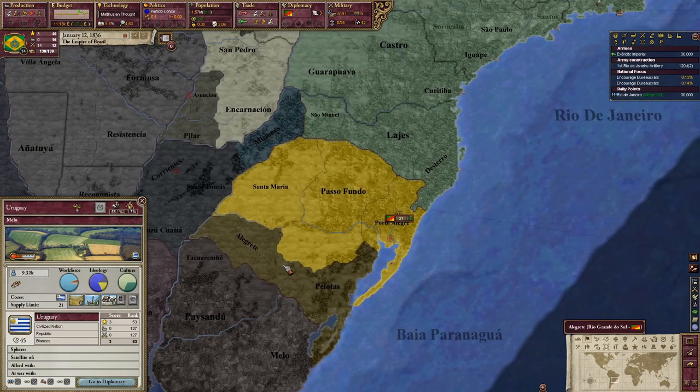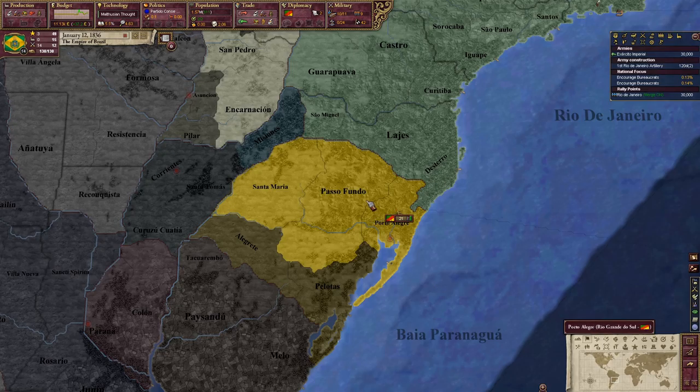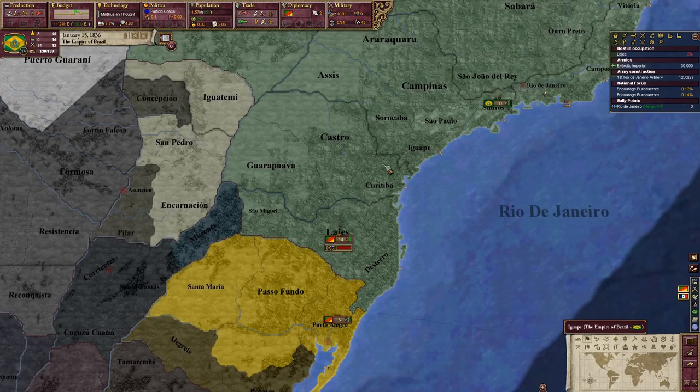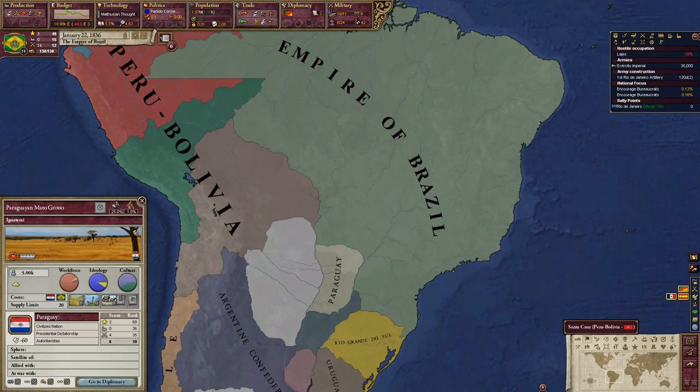If I justify on them now we'll finish Rio Grande off soon enough — they have no score. I hope we don't get that much infamy, because I have plans to take out Paraguay as well as maybe Peru and Bolivia.